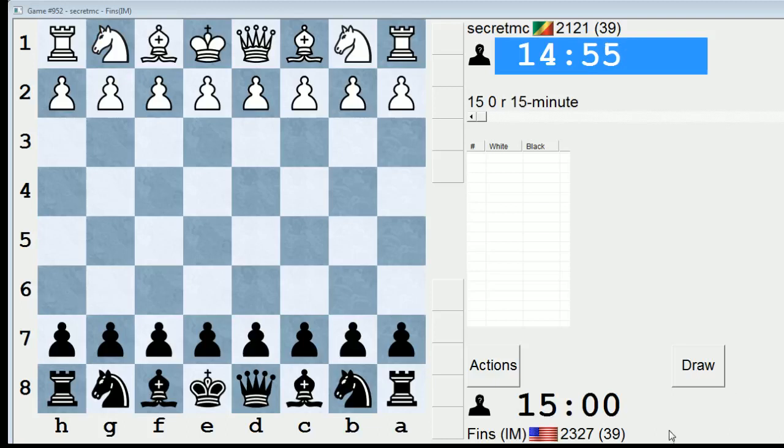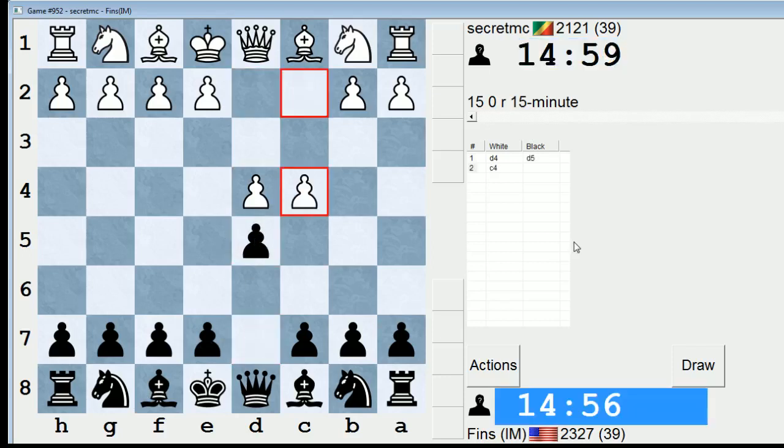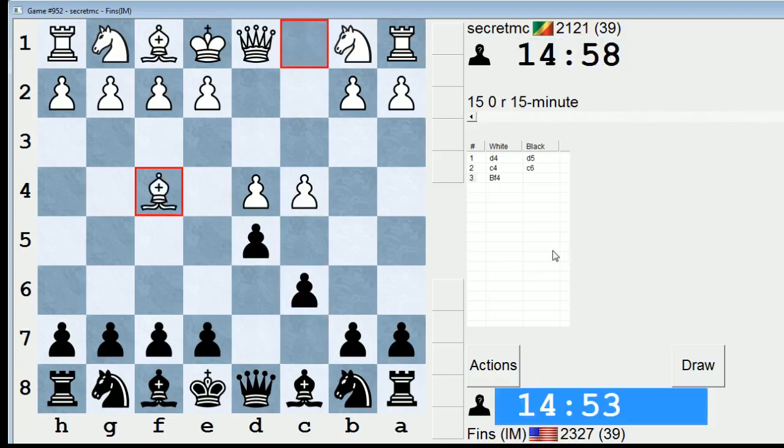Hey guys, this is John, and I'm playing Secret MC in the 15-minute pool on ICC. Secret MC opens with d4. I'm going to play d5 in this one, and let's play a Slav family of openings.